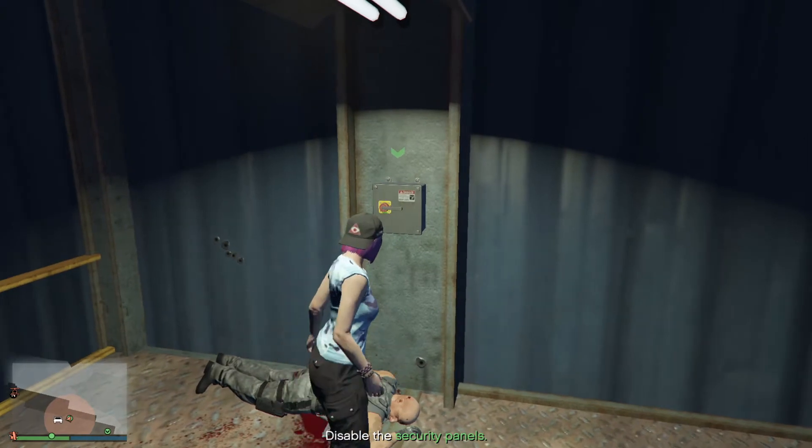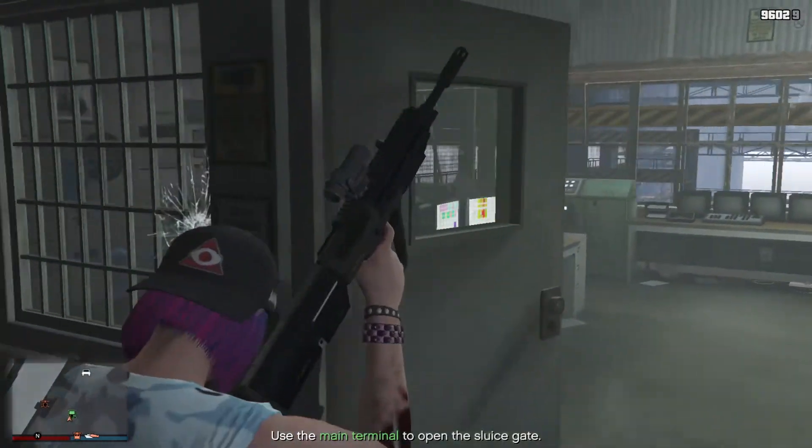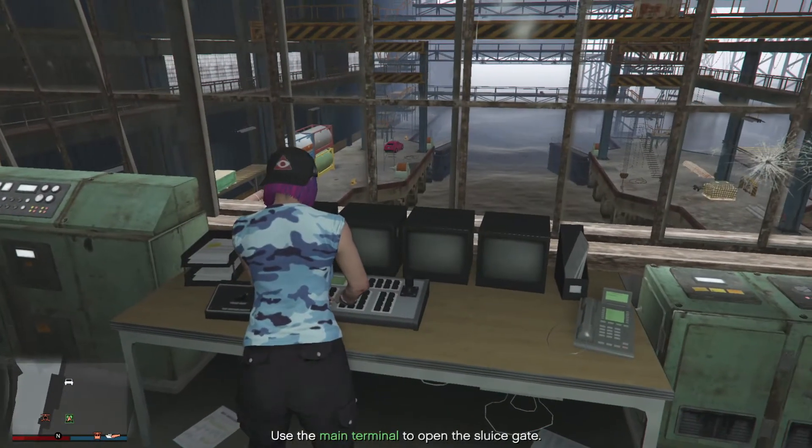After all enemies have been eliminated, go to the security panels and turn them all off. After they are all off, head to the main terminal to open the sluice gate. Be careful as there will be enemies inside this room.